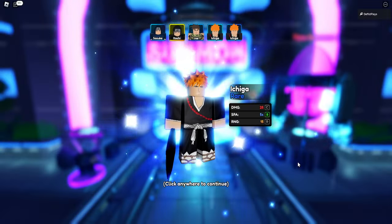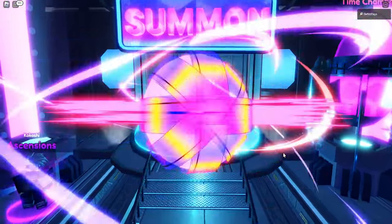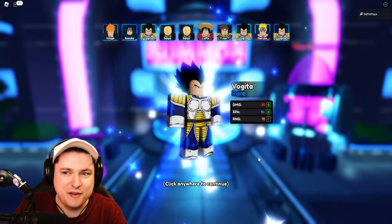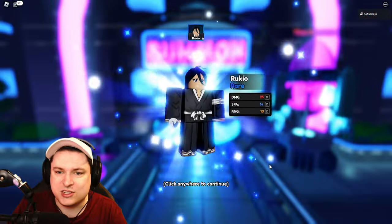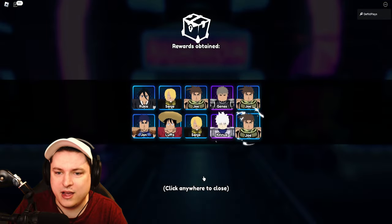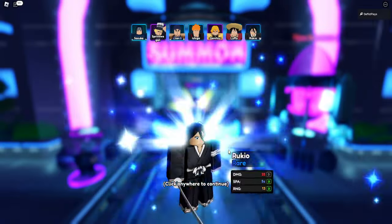We got Joe and Ichigo. Come on, if we could get a Mythic that would be incredible, but of course they're really rare. We got Vegeta, Sanji twice, Luffy, Joe — then 10 blues in a row. How is that even possible? We have 4 more sets of summons to go. It's not looking too great — we have one legendary so far. We got another purple, another blue. Not bad so far; two more sets to go.